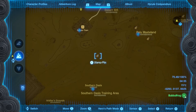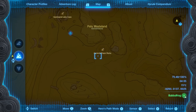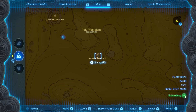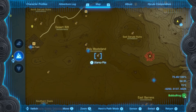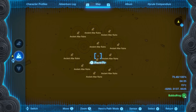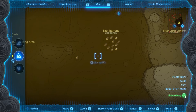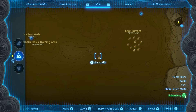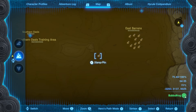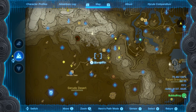Gibdo Bones can also be found in caves. The Central Gerudo Cave is a very nice cave to look for Gibdo Bones, as would be the Ancient Prison Ruins over here — that's also a very good cave. You can also find Gibdo Bones in the Ancient Altar Ruins; there are Gibdos in there as well. The South Gerudo Cave is also a good location.